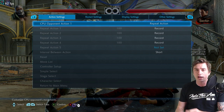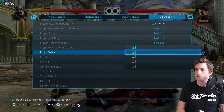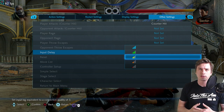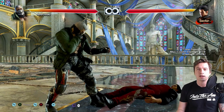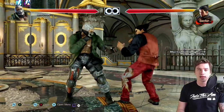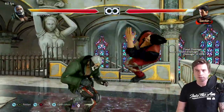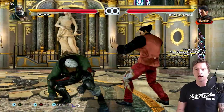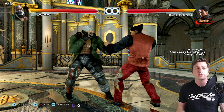I would also advise you to go into input delay — it's in other settings — and set this to four. This simulates lag. If you're able to do it at four, you stand a good chance online. At three bars it suddenly becomes next to impossible unless you have absurdly fast reflexes. Four bars you should be able to do this; once you have this under your belt you're much more ready to fight Bryan.